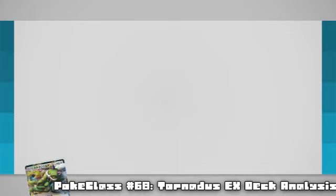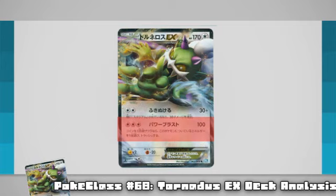However, this deck is going to struggle if you hit anything past the mid game, since 60 damage isn't going to help you for too long. Do bear in mind that Tornadus EX's second attack, Power Blast, does 100 base damage for 3 colourless, possibly available turn 2, which can help you in the later stages of the game. Pair this Power Blast damage with the 60 you do on turn 1 and you'll be taking down almost everything in your path, even those lightning decks taking over the format.